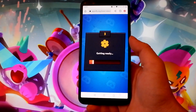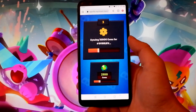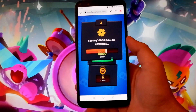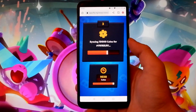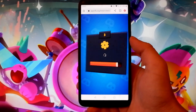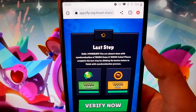We are almost done — this website is gonna give us all these coins and gems pretty soon. But for the gems and coins to be added, there is one last step: a short verification step. The verification is to confirm that you are an actual human using the website and not an automated bot. It's super easy — I'm gonna show you real quick.